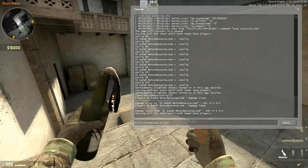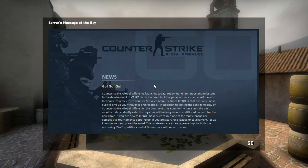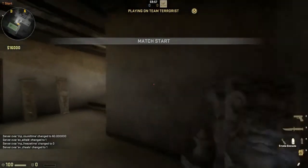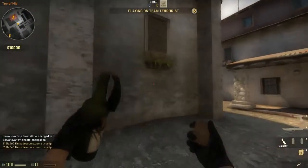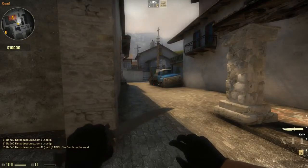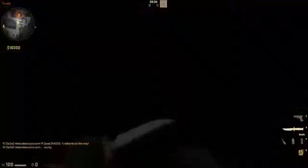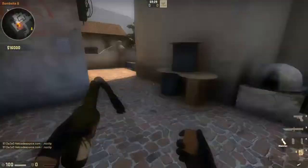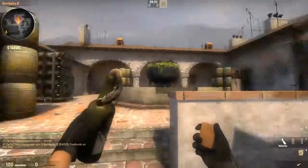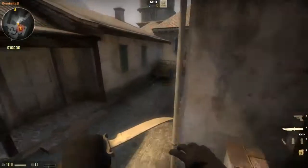Let me give a couple more examples on Inferno. When you're taking B site, the hardest spot to deal with is Pope — if there's a guy back there at Pope, he is really hard to kill. So we just Molotov it and we know he can't be there. Next spot: we can molly Spindles from banana. We know a guy's not at Spindles — that's a huge help. We don't have to put our crosshairs there at all, only over the other positions we need to watch. That gives you such a strong strategic advantage, and that's how you properly use Molotovs as T.